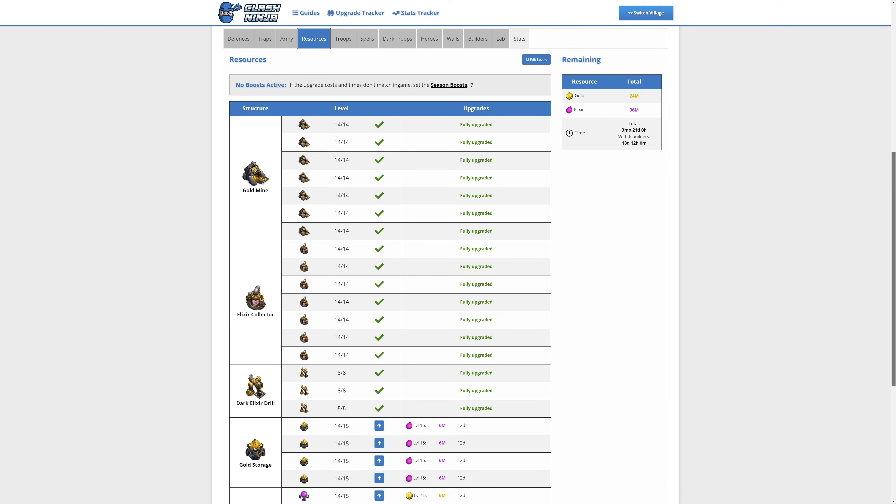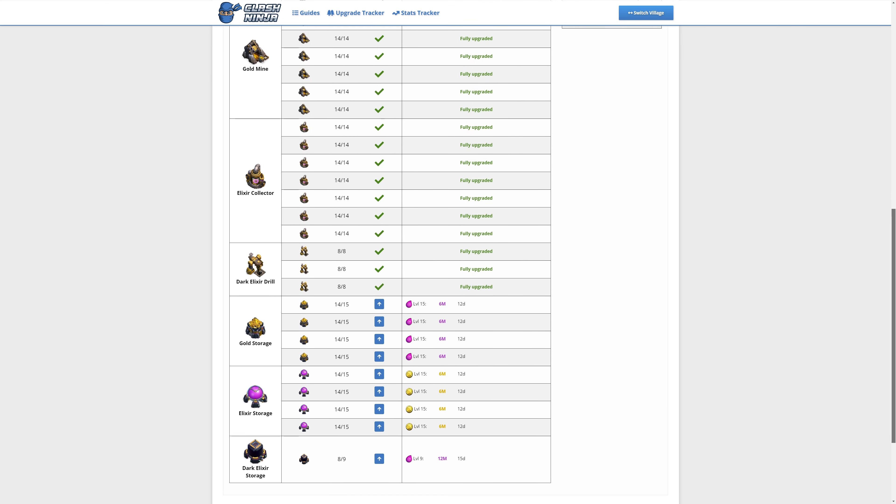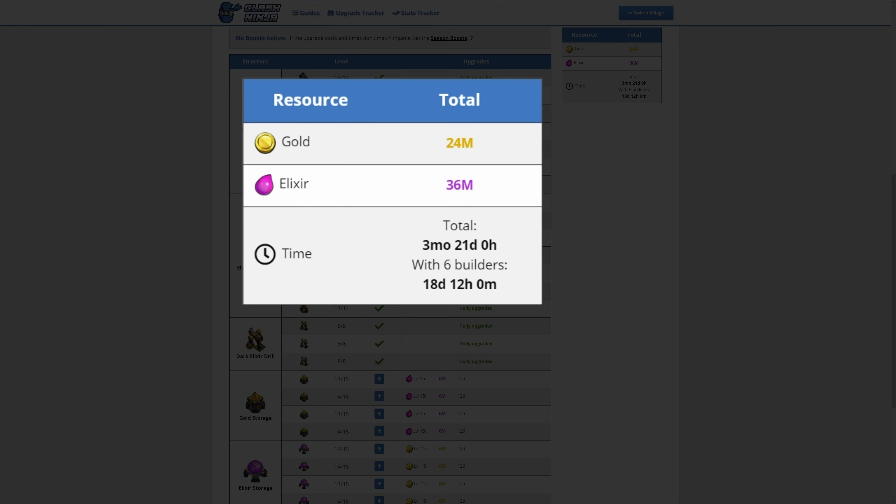Onto resources — we have a new level for each of the storages. These will cost 24 million gold and 36 million Elixir, and with six builders will take 18 days and 12 hours to complete.